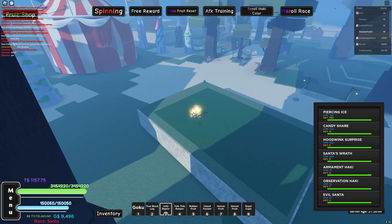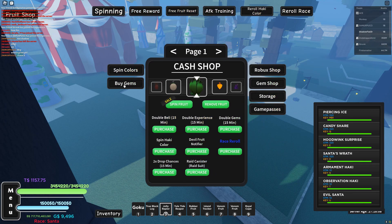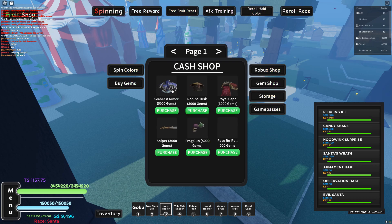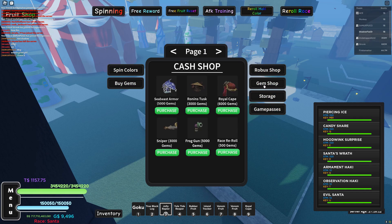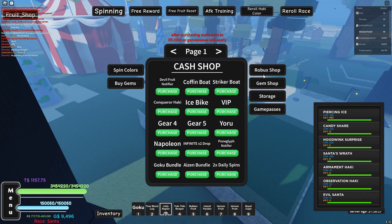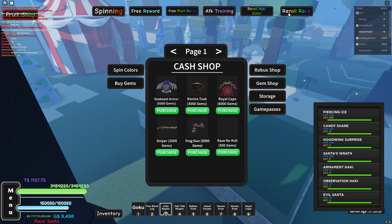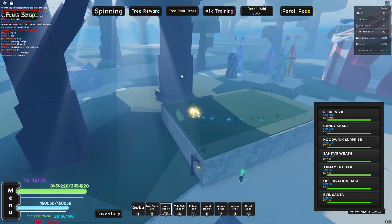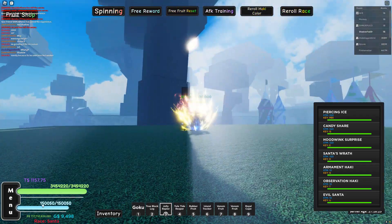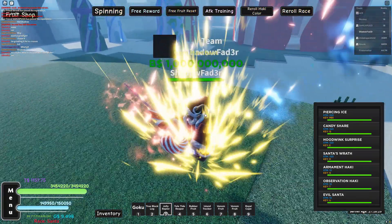I'll be showing you guys what you can do with gems. If you go to the top right and click 'Buy Gems,' you can buy gems with Robux, which I do not recommend at all — it's a waste of Robux. You can buy accessories over here. Race reroll in the bottom right costs 500 gems, title reroll costs 1,000 gems. You can do a lot of stuff with your gems. I personally recommend you do your race reroll and pick whichever race you want — like Lunarian.